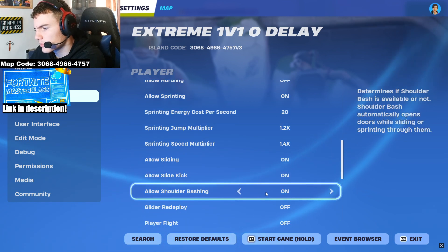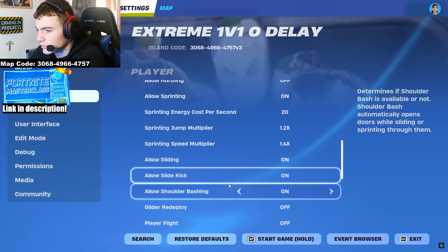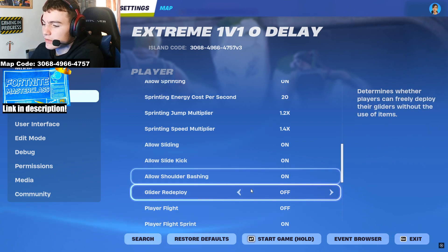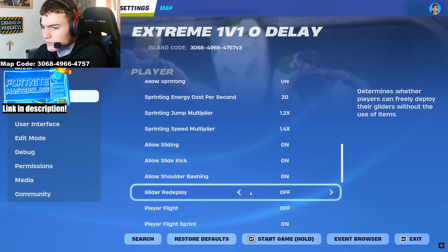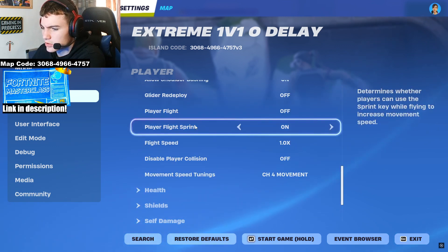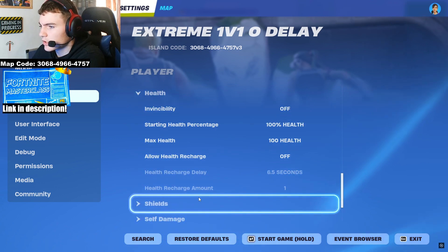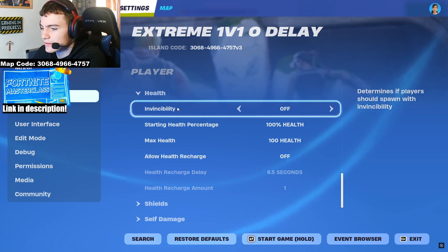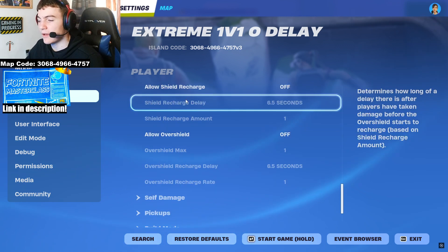You can adjust cost per second and multiplier if you like. Allow sliding: on. Slide kick: on. Shoulder bashing: on — these are actually on in competitive but it doesn't make much difference to gameplay. For glider redeploy I have it off because it's very annoying when you're trying to do side jumps. All flight speeds you can just leave as default.